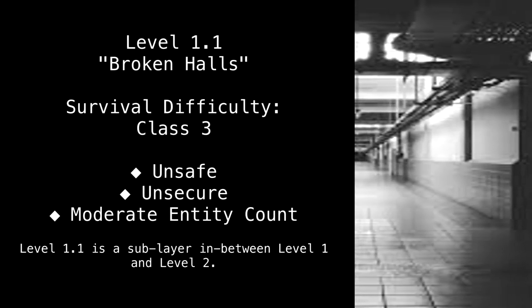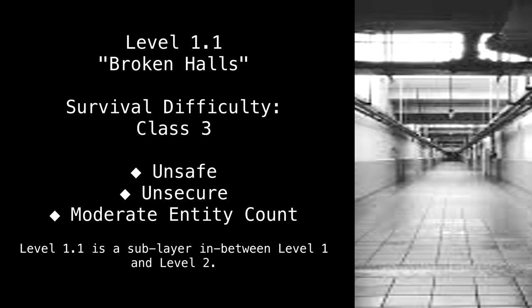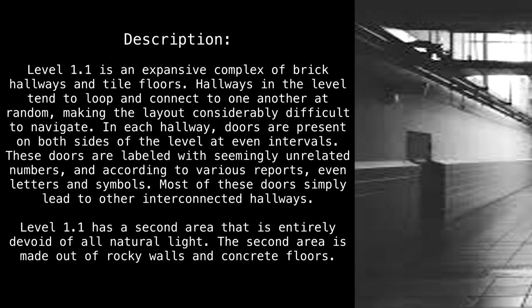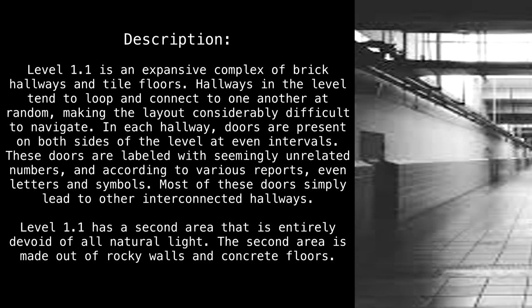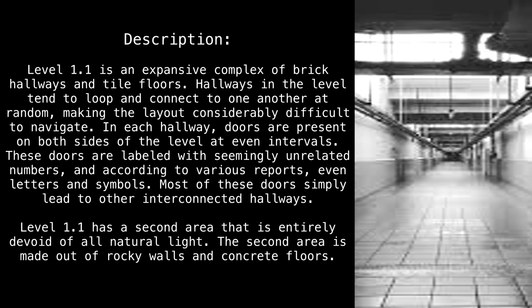Level 1.1: Broken Halls. Survival difficulty class 3 — unsafe, unsecure, moderate entity count. Level 1.1 is a sub-layer in between Level 1 and Level 2. Level 1.1 is an expansive complex of brick hallways and tile floors.